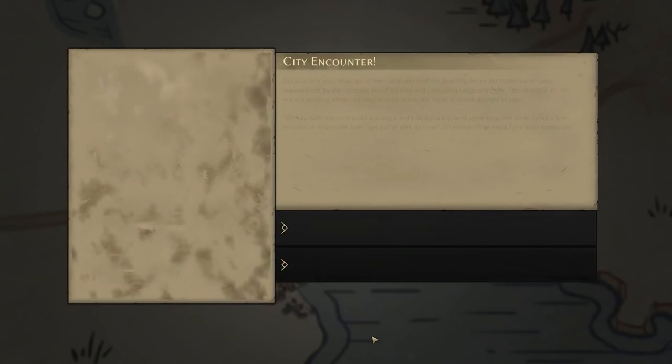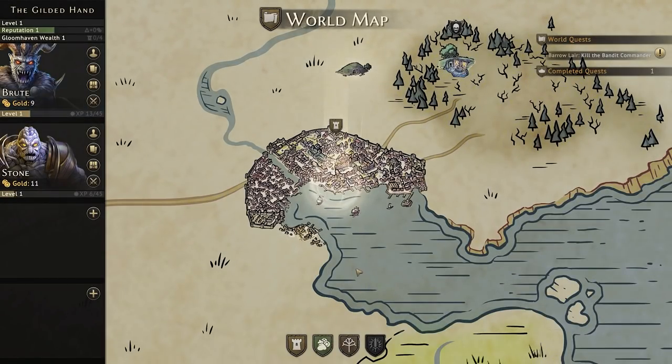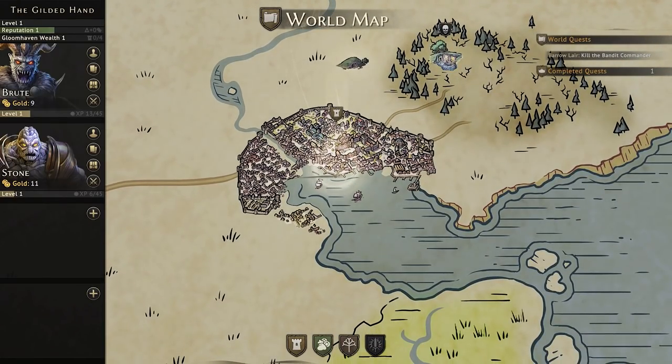We've got a city encounter over here. Occasionally, your dealings in town lead you past the bustling docks — all conversation gets drowned out by the constant din of loading and unloading cargo and crew. This makes it all the more surprising when you hear a voice above the noise directed straight at you: 'Boy, you with the hard looks and big arms' — they need help? Sure. Five gold each — nice. So now we've got nine gold, eleven gold, and I've got a lot of training to do. But there's my little preview of the game. Again, if you need a thoughtful and hard game where you've got to really use your big brain, then check it out. Make sure you use my link right down below. Thank you for watching everyone — I think I'm going to be streaming it on Twitch later this month, either late October or early November. Thank you for watching, and until then.